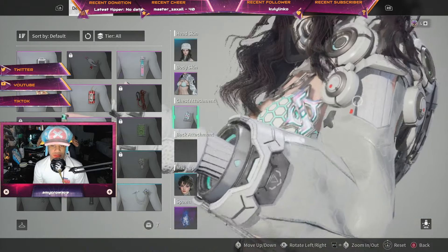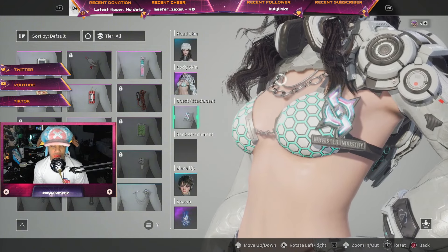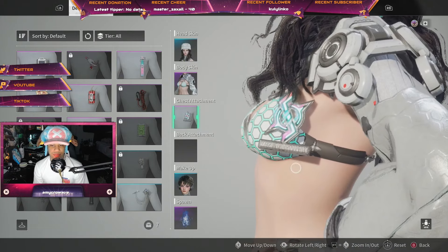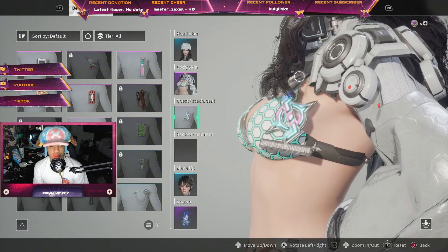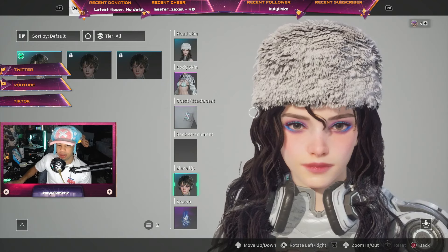For the chest piece attachment we're using the Magister's Researcher. If I remember correctly, I think this was a pre-season or battle pass item, but I'm not 100% sure. It might also be from a sub quest — I'm not entirely sure how I got this one.